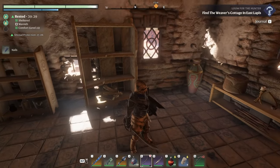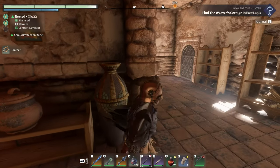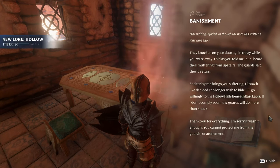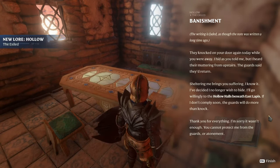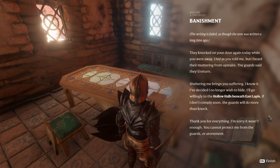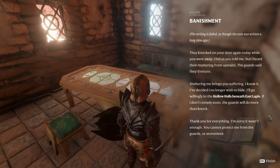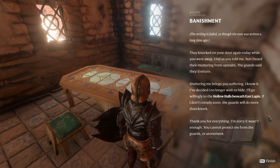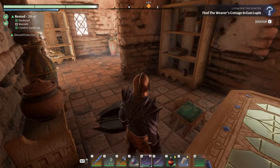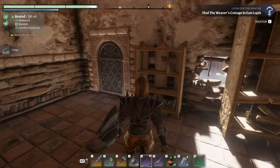Found nails and leather. He sounds angry — I don't think they can open doors though. They're fighting critters out there. Found a note — banishment: the writing has faded. 'They knocked on the door again today while you were away. I hid as you told me but heard their muttering from upstairs. The guards said they'd return. Sheltering me brings you suffering. I've decided I'll go willingly to the hollow halls beneath East Lapis. Thank you for everything — I'm sorry it wasn't enough.'